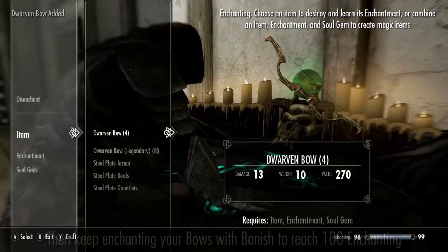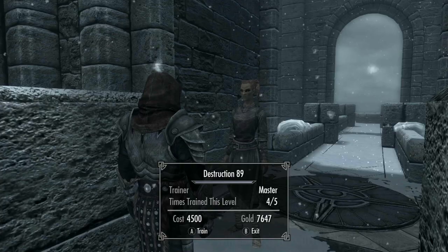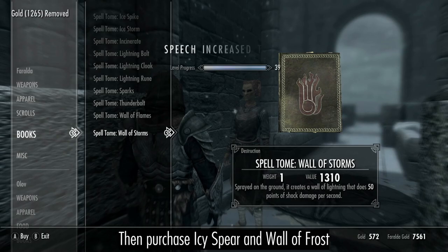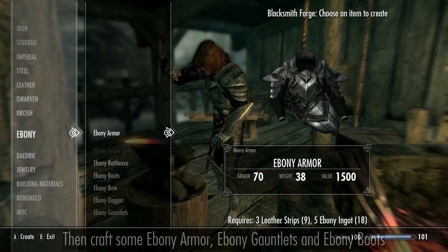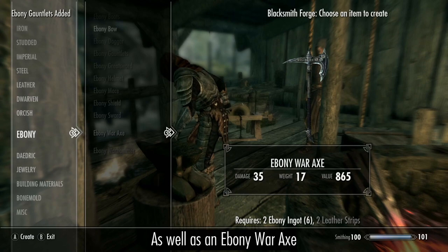Just keep Enchanting Bows with Banish for 100 Enchanting. Once you've trained to 90 Destruction, purchase the Expert Level Frost Spells, then get back to training Heavy Armor with Gharol. Buy 16 Ebony Ingots and 9 Leather Strips, then craft a set of Ebony Armor minus the Helmet, along with an Ebony War Axe. Then temper everything using the Smithing Potion from Enchanter's Sanctum.